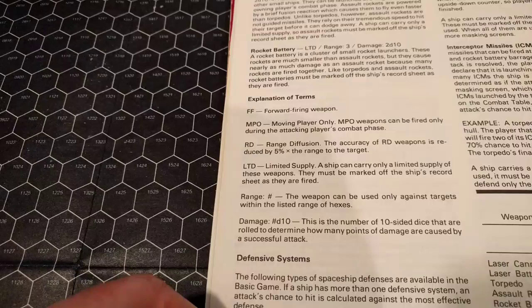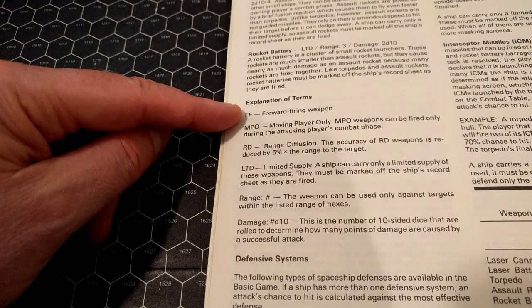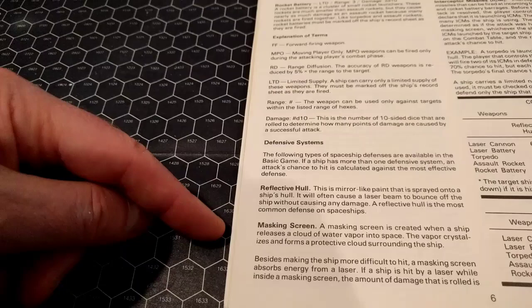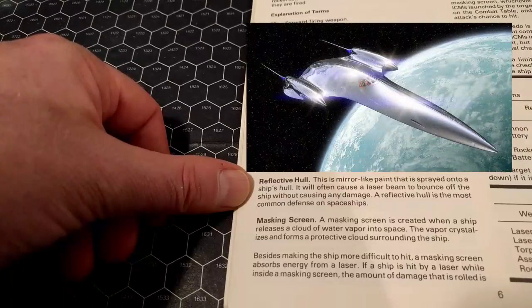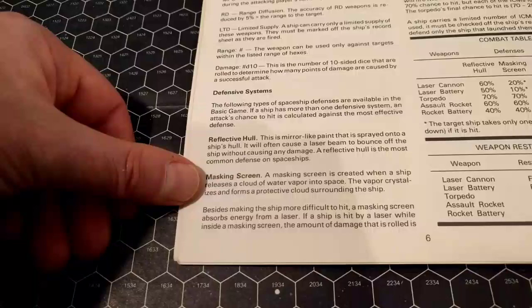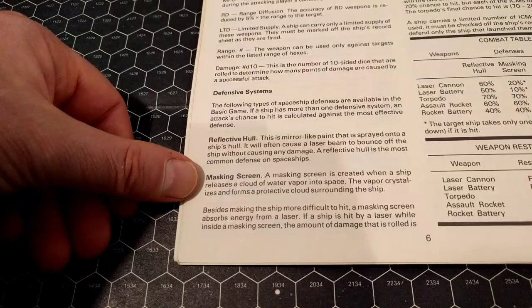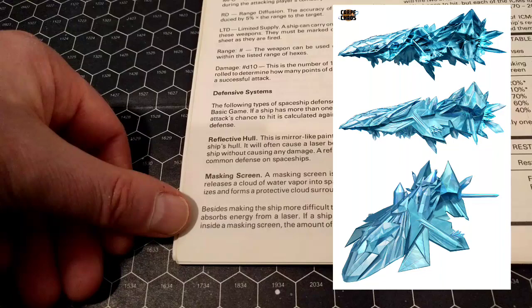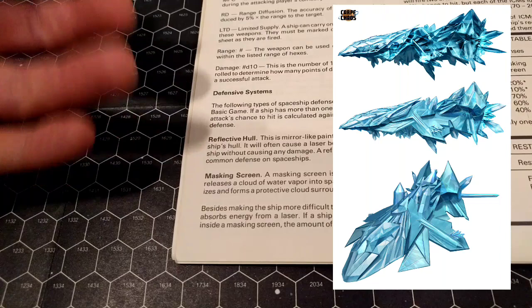On page six we have some descriptions of terms we'll encounter during combat. Some weapons are forward-firing, which means they can only shoot directly ahead of the ship. Some are moving player only, some have range diffusion, and some are limited. What I really like is the defensive systems. Practically all ships have a reflective hull — if you've seen a ship with a very mirrored surface, that's basically what it is. It allows lasers to bounce off and gives protection against them.